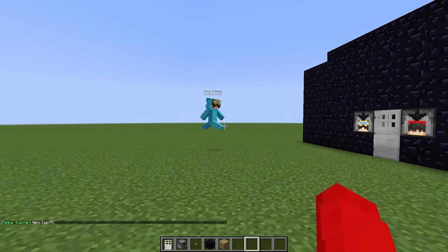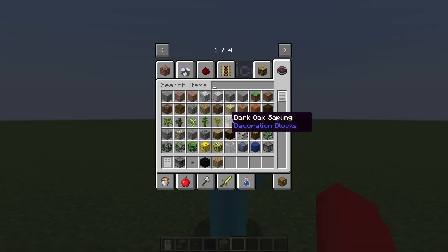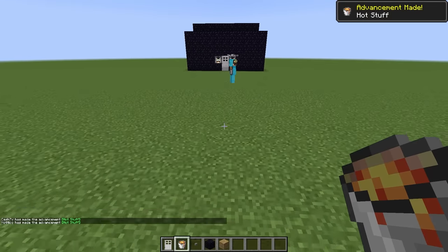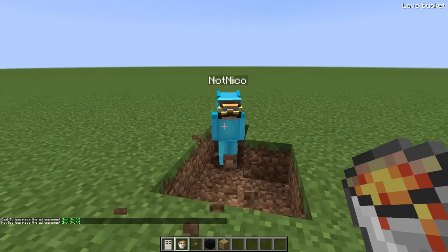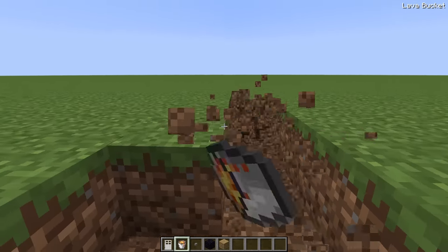Cash says the obsidian house still isn't enough and proposes building a lava moat. They grab lava buckets from inventory and begin digging two-block-wide trenches going all the way around the house.